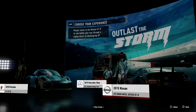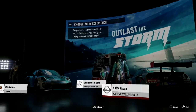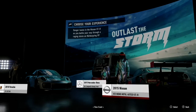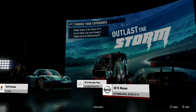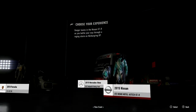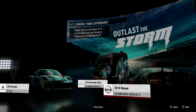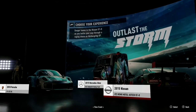Welcome back to another Forza Motorsport 7 demo video. It's your boy Vortex Chaos, and today we're doing the final video on the final car on the final track. I'm doing the 2015 Nissan Nismo GT-R, which is the GT3 — or GT2, I'm not sure which one.